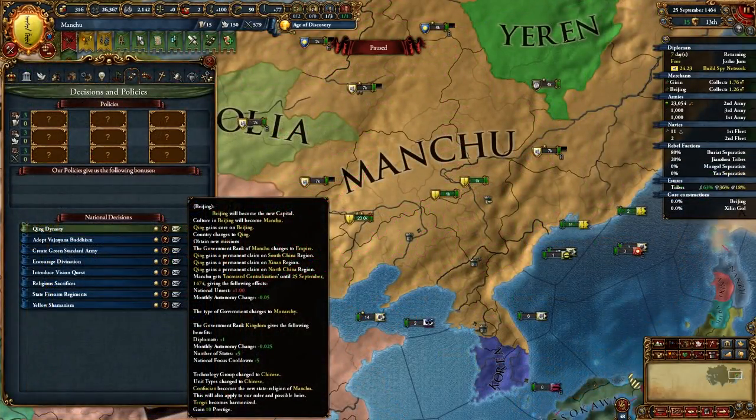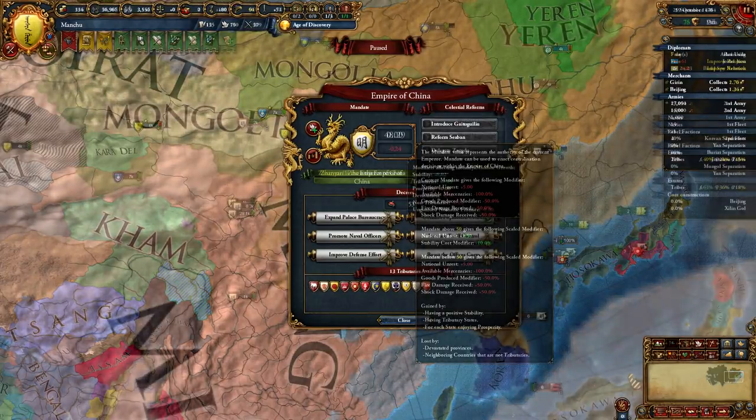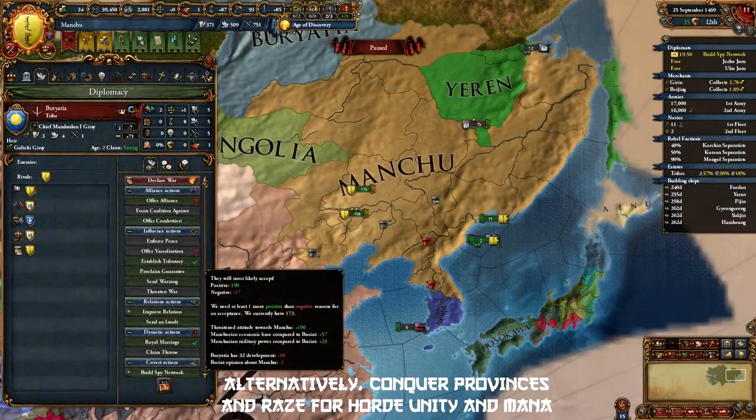At this point you can form Qing, and if you just want to get the Manchurian Candidate achievement, you can. But if you're looking to play a longer game, I wouldn't recommend forming Qing just yet. The reason is when you form Qing, your government type changes to North Steppe Nomad, which is required for the Ming disaster. The Frontier Disaster also gives minus 15% morale of armies along with minus 0.3 mandate per month. Once the Mandate drops below 50, there's a scale modifier to shock and fire damage received and goods produced — which at 0 mandate is plus 50% shock and fire damage received and minus 50% goods produced, which is huge. So we will stay as Manchu for now and keep our Steppe Nomad government while the Mandate tanks to 0. While waiting for the truce to expire, it's a good time to get some tributaries of your own. Yeren and Ainu are good candidates, so is Buryatia. You can also take Mongolia as a subject from Oirat, then later feed Oirat to Mongolia when you get a chance. But don't let all that distract you from Ming, because you need to hit them again as soon as the truce expires.